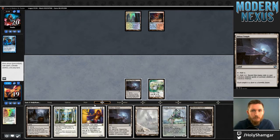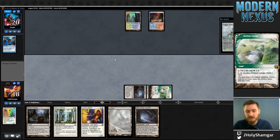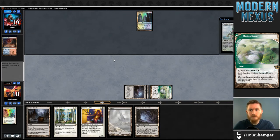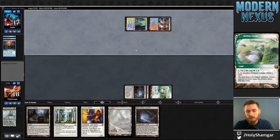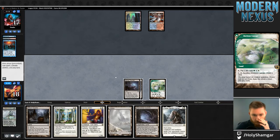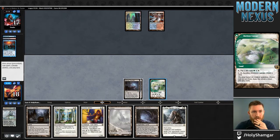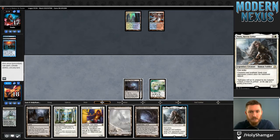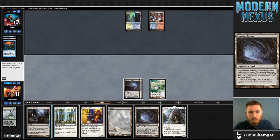I really want the Smasher to resolve — it's just so easy for them to kill Thalia. I'm going to go for it. There's an argument for Arbiter but they have a thousand ways to kill an Arbiter — it's not really going to draw a counterspell. Smasher will if they have it, but it's possible they didn't have a way to kill an Arbiter and would have Mana Leaked it instead. This is still our only white source so I can't get rid of it. Let's go for it.